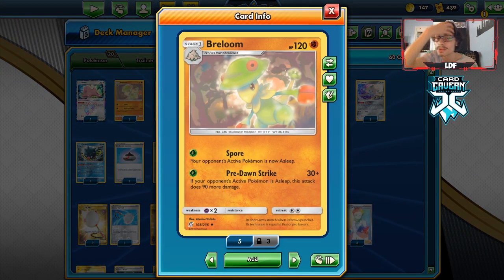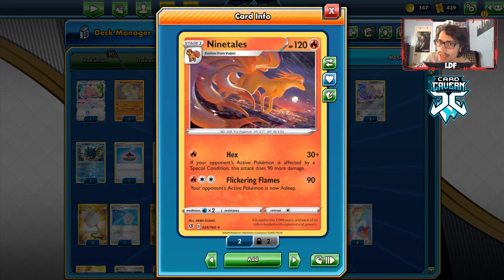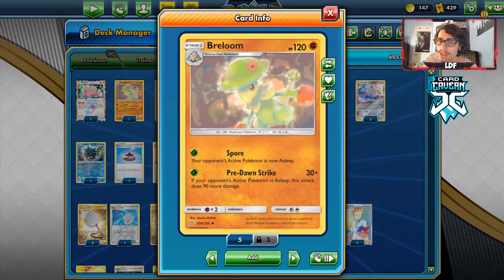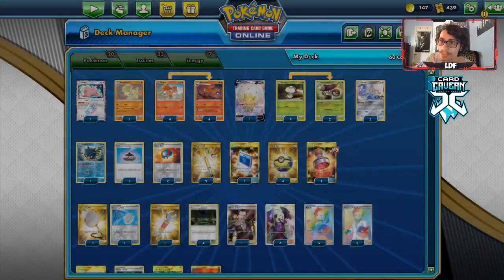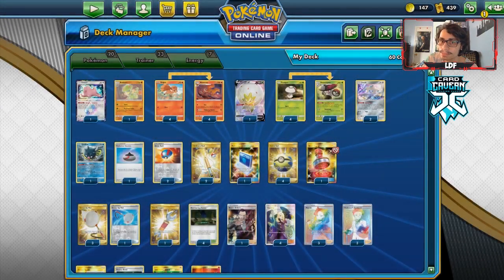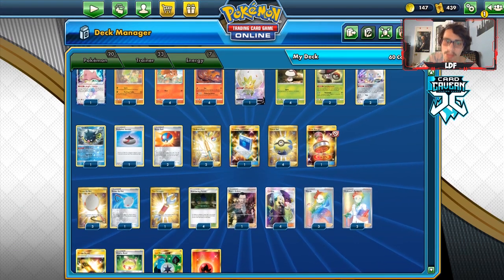I'm playing one Breloom but really wanted two. Ideally you could go three-three Nine Tails and play some Brelooms, because Breloom is a Grass/Fighting type that lets you take out Pikachu. It's also relevant because it has the Spore ability, which pairs with Amoonguss. I do play Ditto for the Breloom option — most of the time you want Breloom in that Lightning matchup.